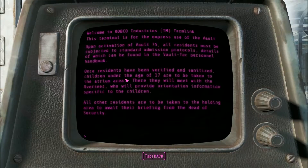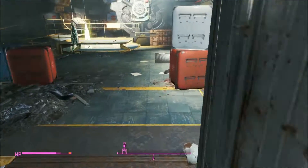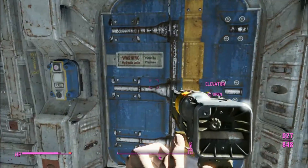And special admission protocols - all residents are subjected to standard admission protocols. Once residents have been verified and sanitized, children under the age of 17 are to be taken to the atrium area, where they will meet with the overseer who will provide orientation information specific to the children. So obviously they're probably experimenting on these children. And they're all boys - Steven, Ashley, David, Michael, Caleb, Joey, Elliot, and Emery. They're all boys. That's kind of weird - why would they all be boys? Well, let's figure that out. Let's go in here and see what happens.